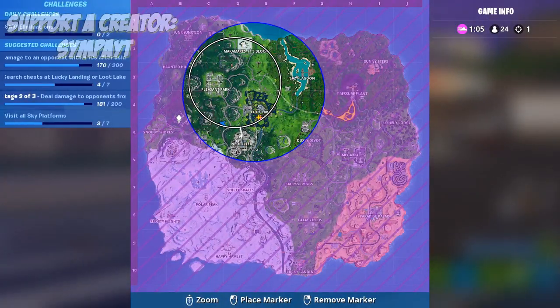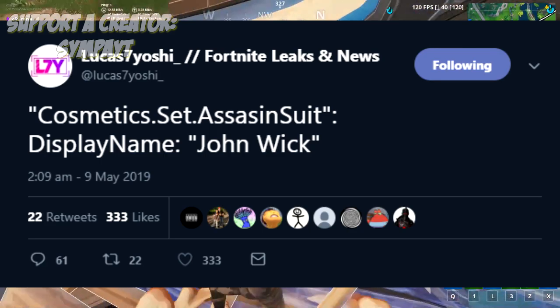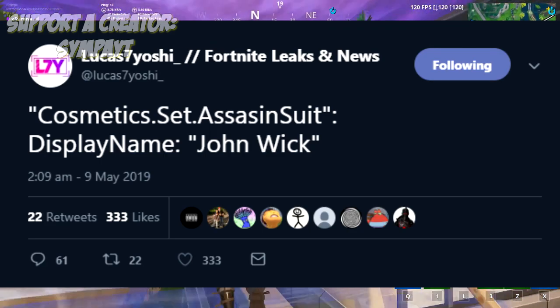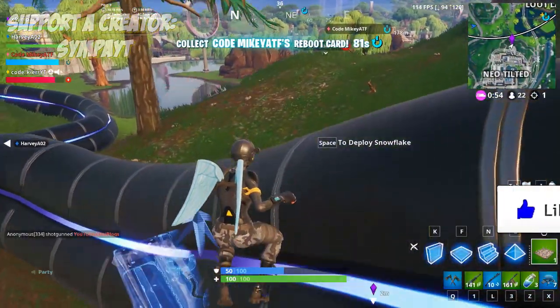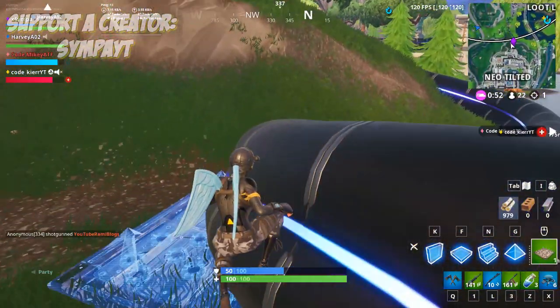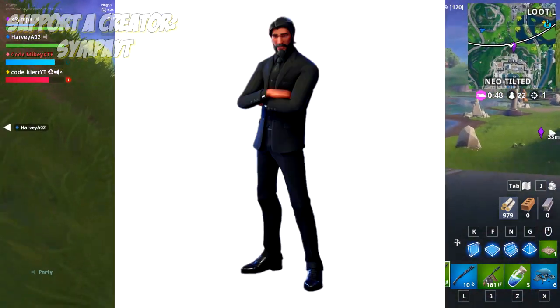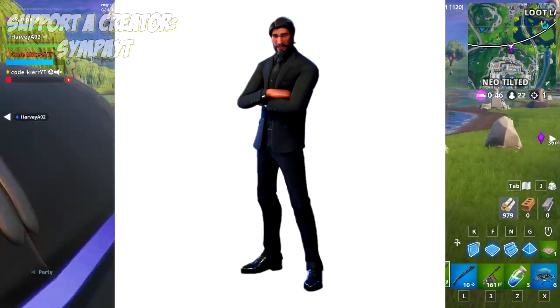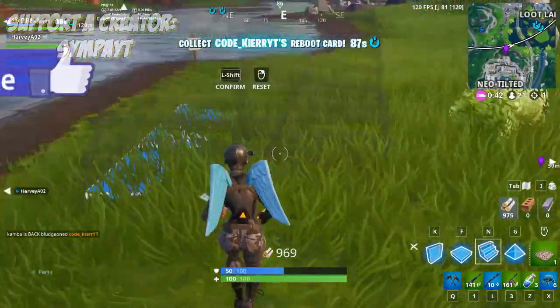I'm going to show you it on screen right now. As you can see, it says cosmetic.set.assassinsuit, and display name John Wick. So we're getting a new set for John Wick, and a new John Wick skin. The one in the Battle Pass — we already had a John Wick-style skin in Season 3 Tier 100 — wasn't an official John Wick skin, so we're getting a new one that's more official.